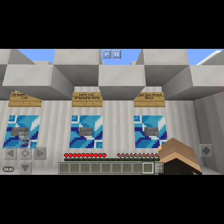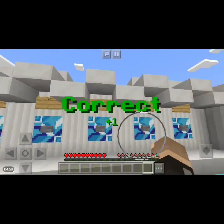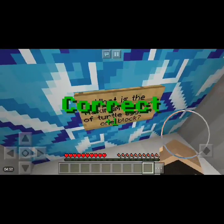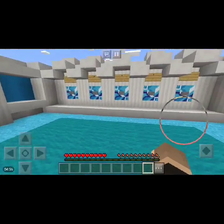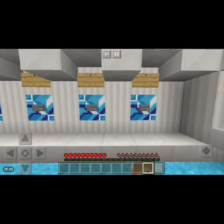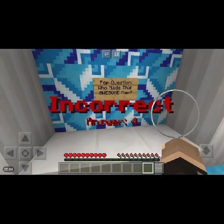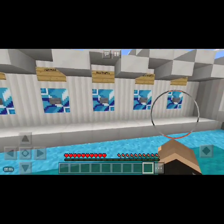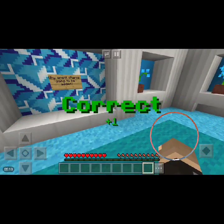Which of these blocks was not added? The options include: dark oak plates, dried seagrass. Yeah — dried seagrass block. What the heck is that? What is the maximum number of turtle eggs in one block? I don't know — let's go for 2. No, it's 4. Okay. Pop question: who made this awesome map? MattH44 — I am grateful.